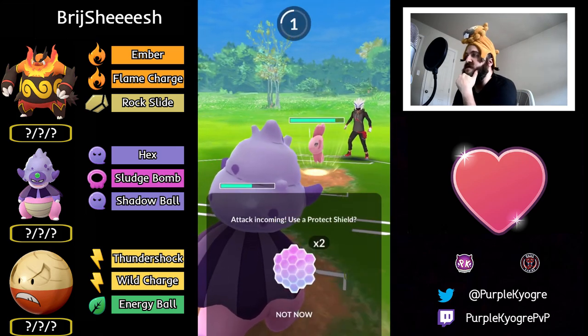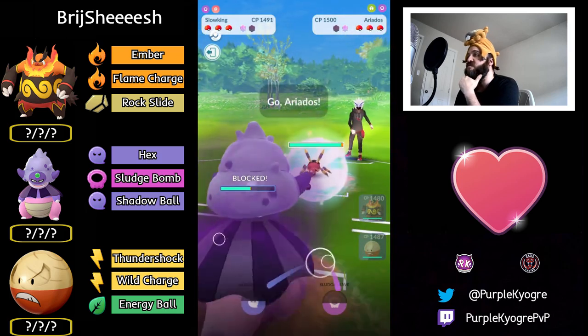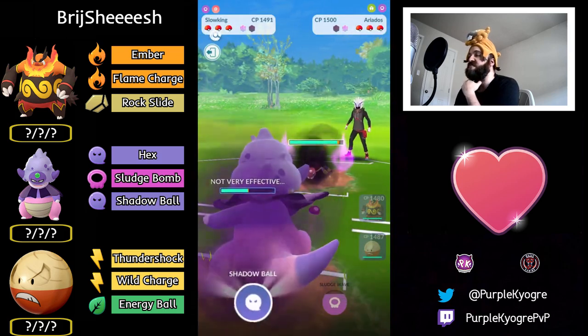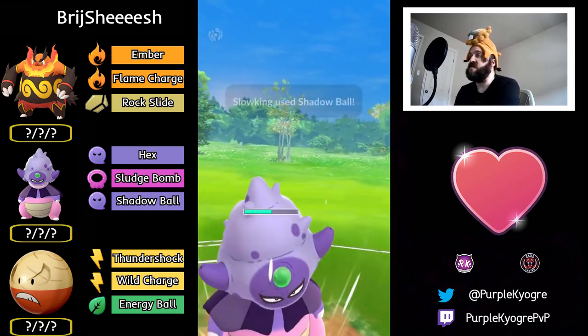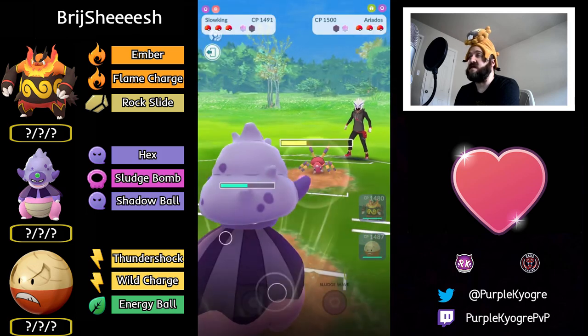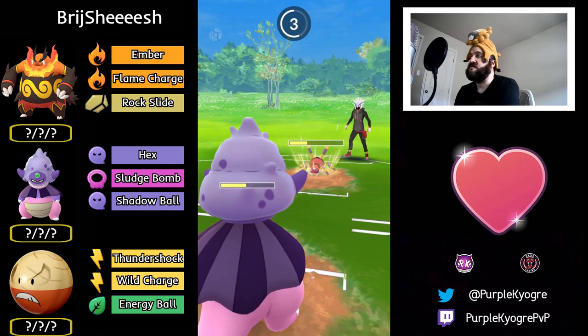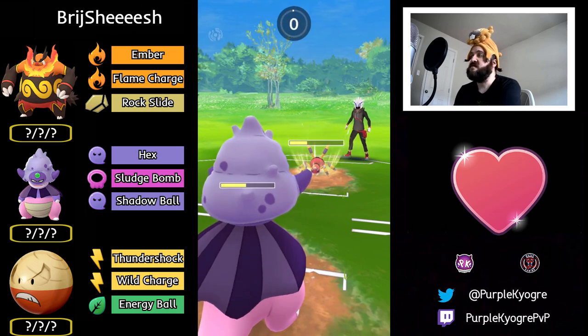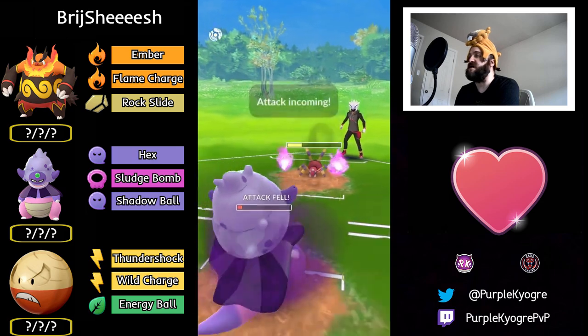They go for Psychic — Psychic definitely has a KO, so Slowking will shield that. They switch into Ariados going for Shadow Ball — a heavy hitting Shadow Ball right now. This is going to do a lot of damage, not enough to KO. A Lunge — almost KOing.